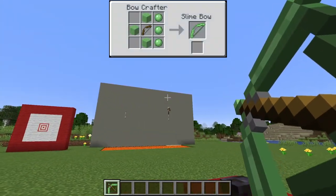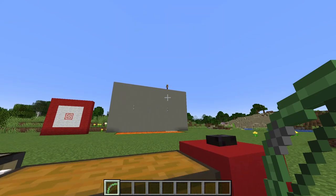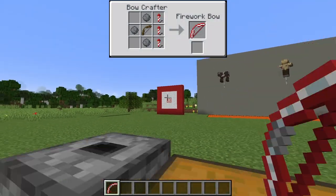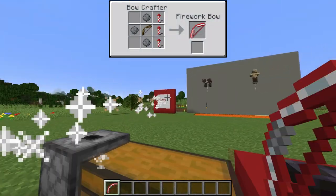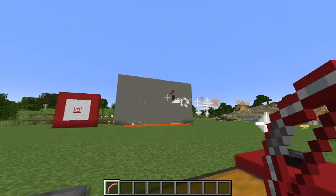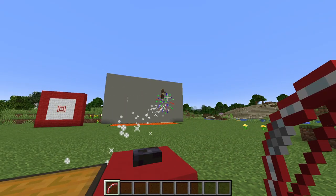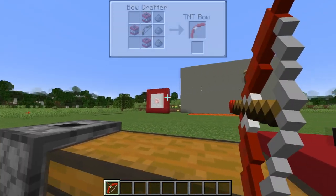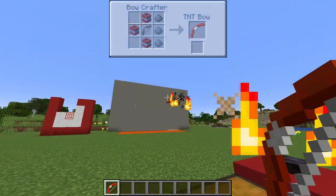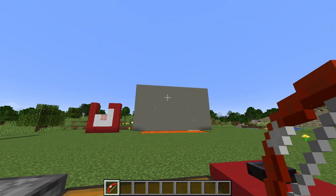The slime bow will bounce a target into the sky — and I guess onto my wall. The firework bow causes a random firework explosion where it hits, and it will deal more damage to a mob because of that, as well as some splash damage. You can see I actually missed but it's still dealing damage. Similarly, the TNT bow will cause an explosion where it lands, and will also cause an explosion on the mob it hits, generally throwing it into the air a little bit and dealing some extra damage.